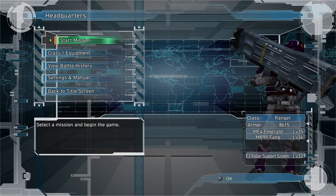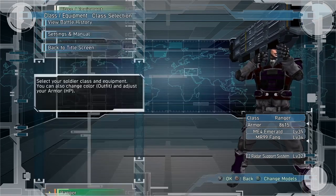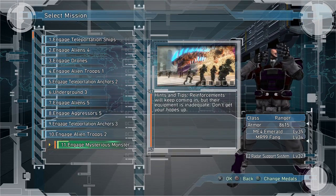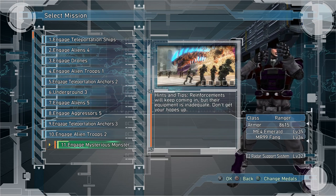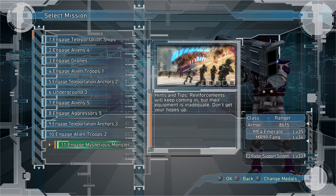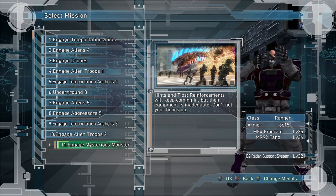There are a couple missions I want to recommend. The main thing you'll see people doing online currently is mission 11. I'm not necessarily against this mission, but it's definitely very slow. However, if you're playing with random people or newer players, you might want to start with mission 11 just to get some weapon drops to begin with.